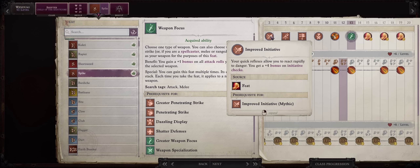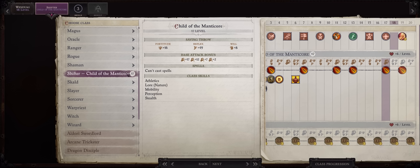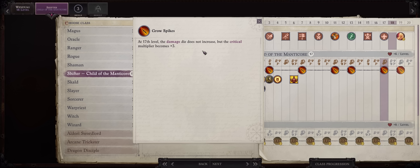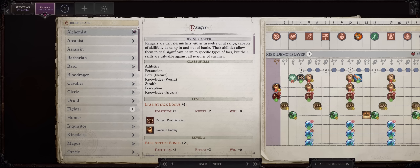For level 15, Dazzling Display; for 17, Shattered Defenses at last — but remember you can pick it earlier if you prefer. Now Manticore level 17, or character level 18, will be our last Manticore level, because of the extra critical multiplier increase. For levels 19 and 20 you have two choices: there's always Alchemist Vivisectionist as I've said before, and Ranger Demon Slayer 2 — so let's go with Vivisectionist first.